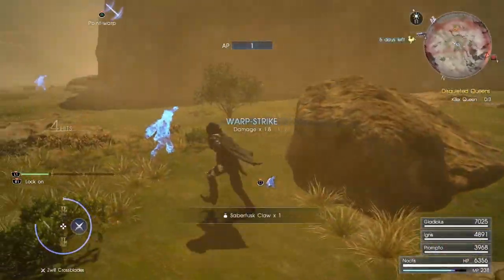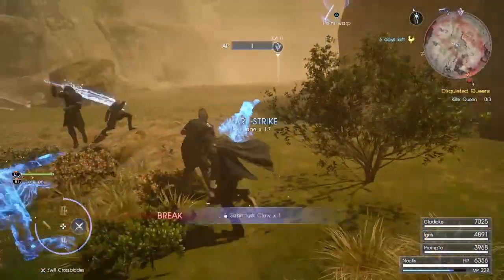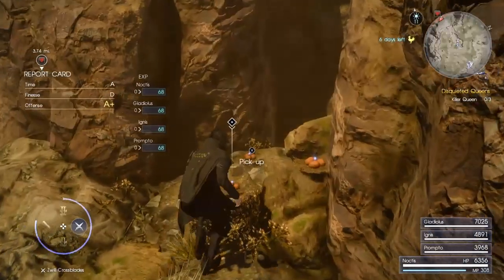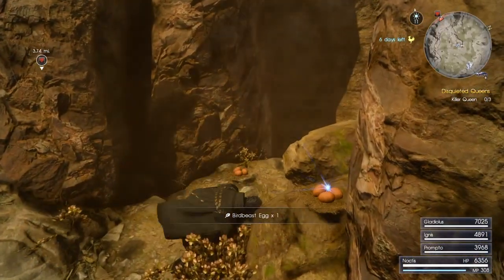You're going to see a little energy deposit right there. You're going to have some level 2 enemies — should not be a problem for anybody starting off. Make your way over here and when you're close, you're going to be by the bird breast egg nest.